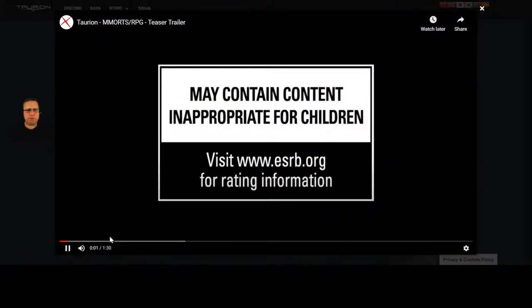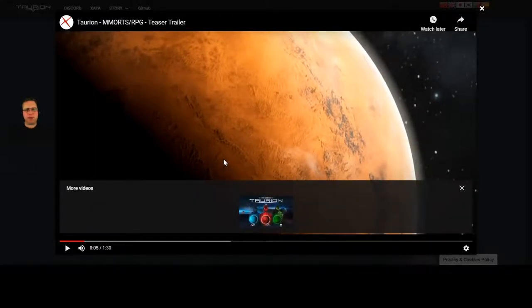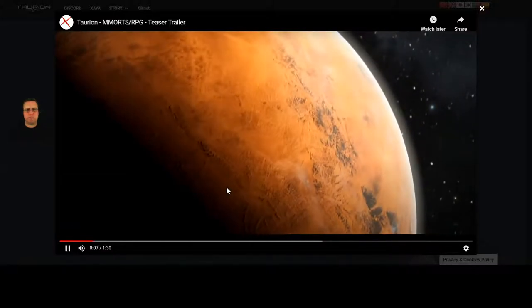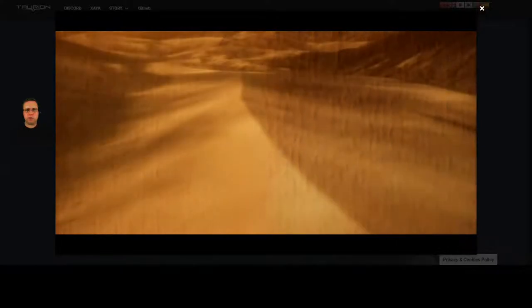So we get the big planetary perspective and it is all that orange sandy color. We'll call it an arid wasteland, but we know there is much, much more to Torian than just this desert landscape. We zoom down now and you can see the windswept sand dunes and then the rocky terrain behind.